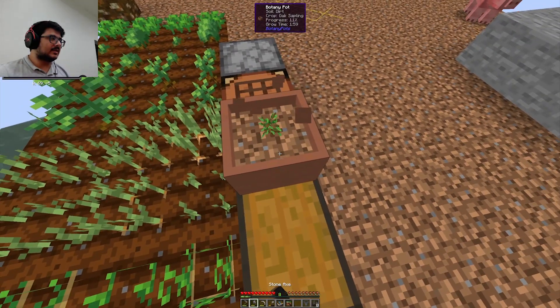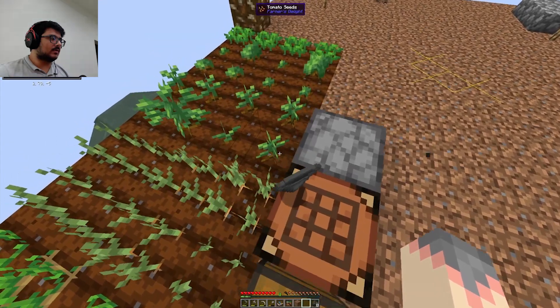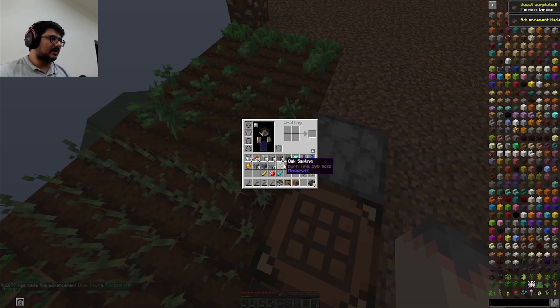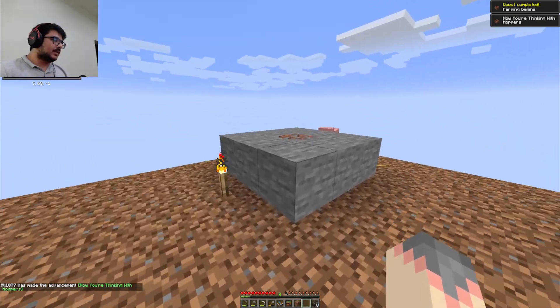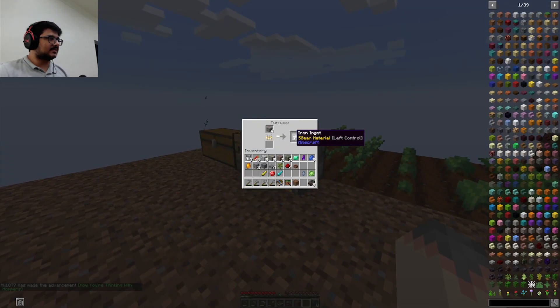Let me get rid of that thing and combine this. I dropped it by accident. Combine this with the botany pot. Now we got a hopper botany pot where I can put the sapling on top of it and it automatically pushes whatever is inside into a chest. That's how it works.